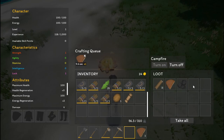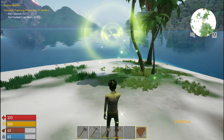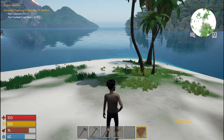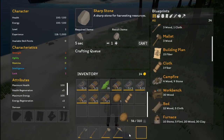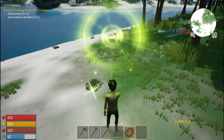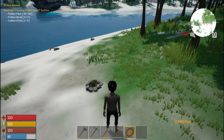Grab the last crab meat, turn the campfire off because we don't want to waste fire. Eat cooked crab meat. It wants us to drink our coconut — I think you can put it on the hot bar. Survival training — press the J button. What's the J button do? Oh, it activates the journal.